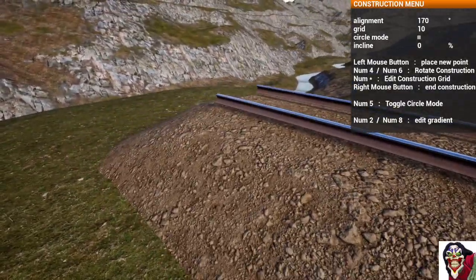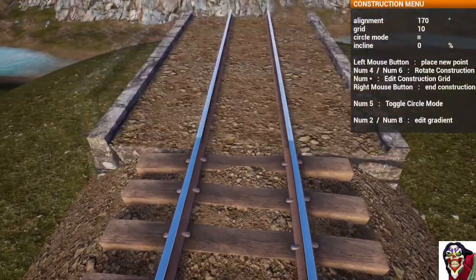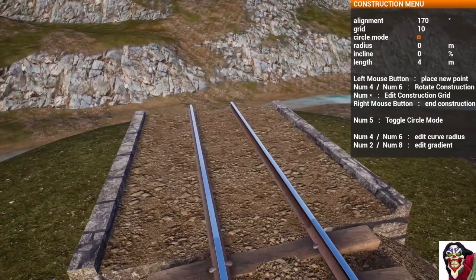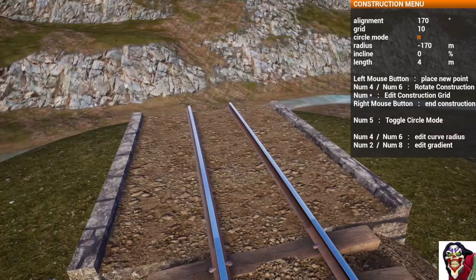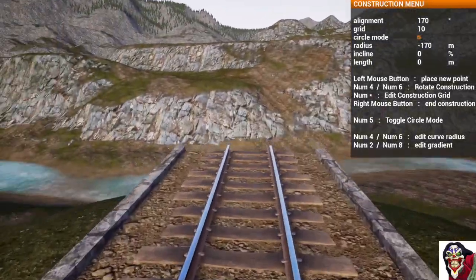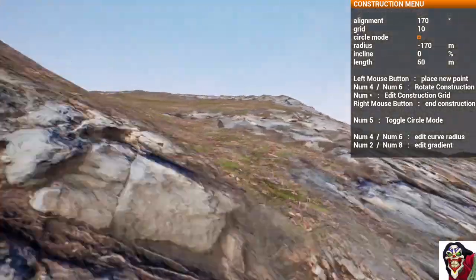Now we'll start putting our bridge in. We'll build the next section in stonewall so we've got a little bit of a transition. We'll put circle mode on — and this curve was at 170. I've got just a little bit of a take-off point here on this side. Now we'll put the bridge itself in; I normally put the steel bridge when we're going over water, and this is as easy as stretching it out to the other side.